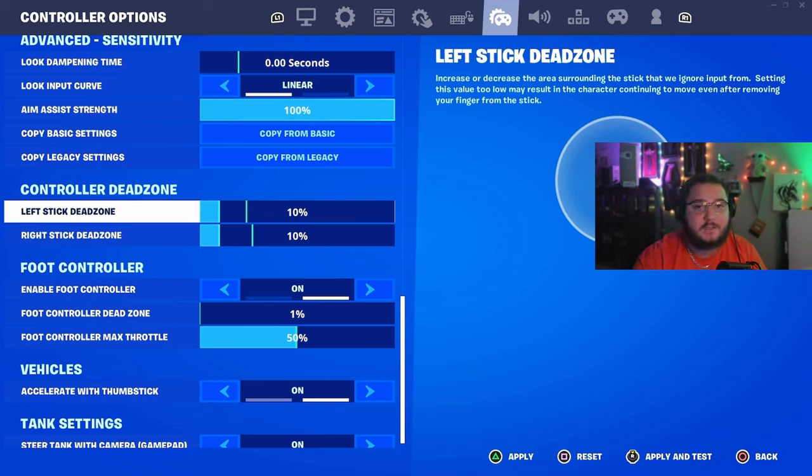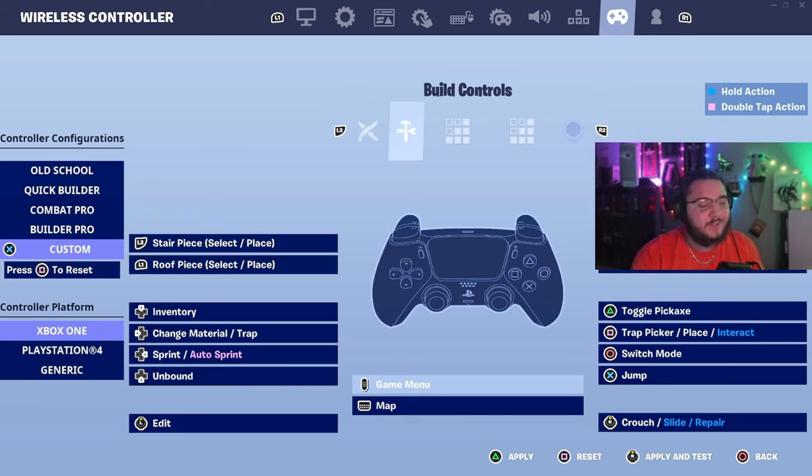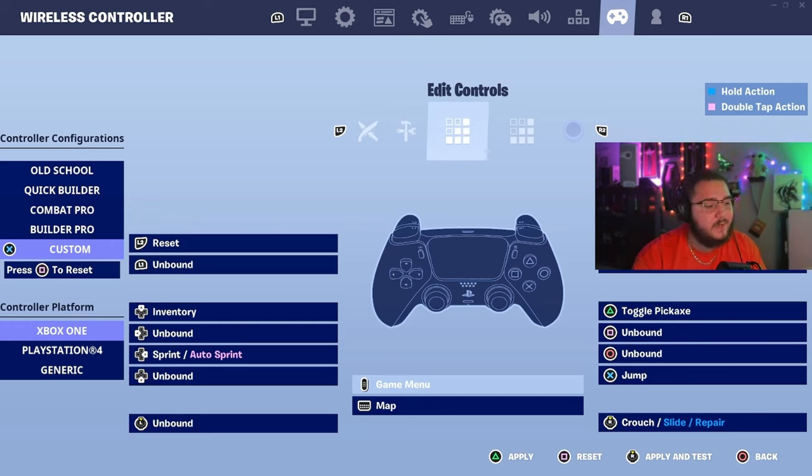Jumping directly into custom controller binds — I use a PS5 scuff controller with four paddles, so your binds might differ if you play claw or no paddles. I'm using left stick for edit, which is very common and probably the fastest way to edit. Right stick is crouch. Switch modes is circle on my back paddle, jump is X also on a back paddle, and toggle pickaxe is on a back paddle too. Build controls are pretty basic.